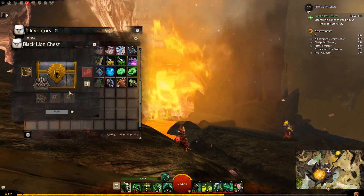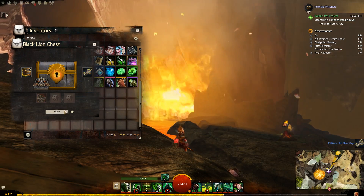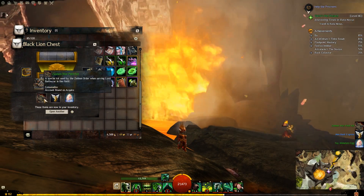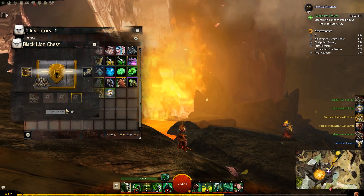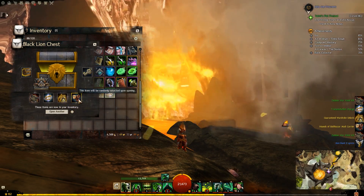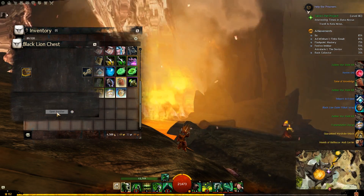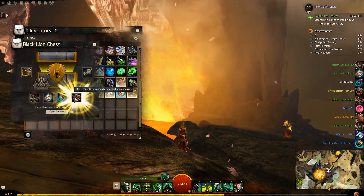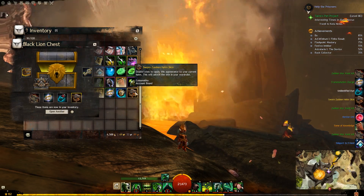Hey guys, I'm just gonna open 25 of the new Balthazar chests, which I don't have the keys for yet. Now I do. Let's open. Got a new war paint kit, I'll show you guys what's in that later on. We got the new mail carrier straight away, it's awesome. Let's see what else — the sworn Zeishen helm skin.